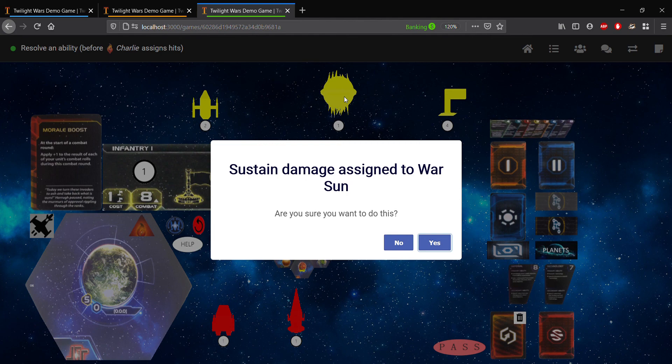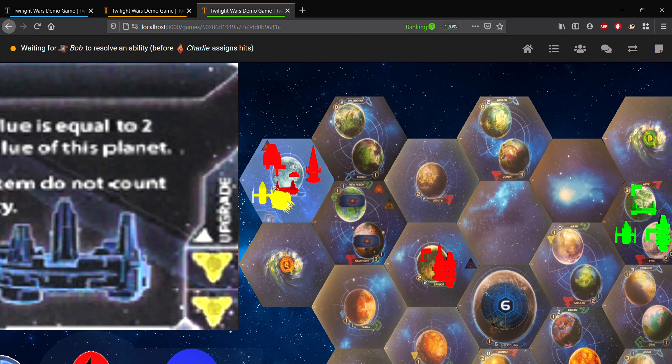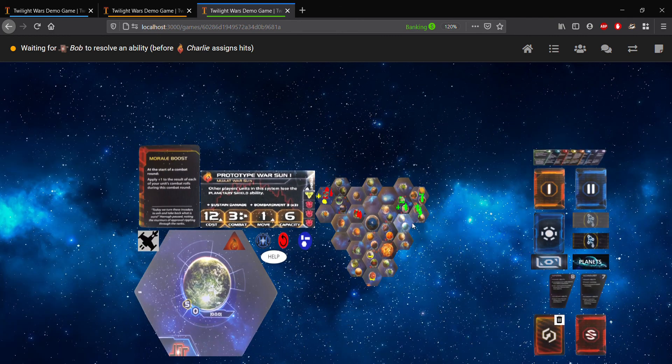The reason why it's important here is because we have to keep in mind responses like direct hit. So let's go ahead and actually sustain damage. What you'll notice here is if you look at the board now, the war sun appears to be tilted. And this is just the display as a shorthand form to show that a unit in the combat has sustained damage. So we've effectively canceled that hit.